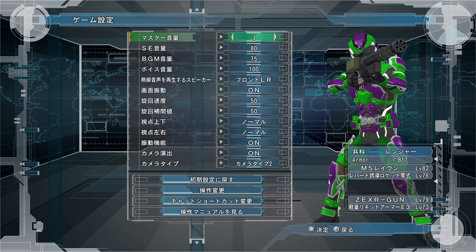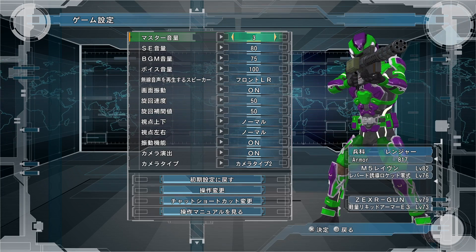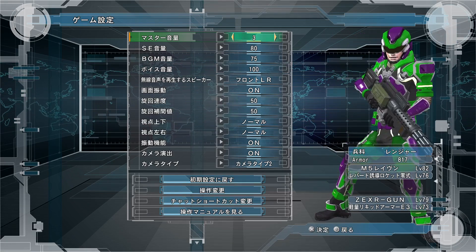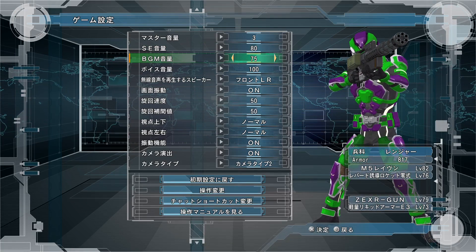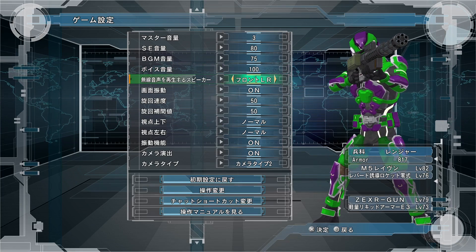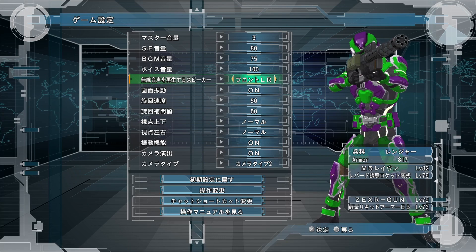Starting at the top here, nothing different from prior titles. This one is master volume, the next one is sound effects, next one is background volume, then voice volume, and then this one is 'speakers that play wireless audio' and it has a few different options.